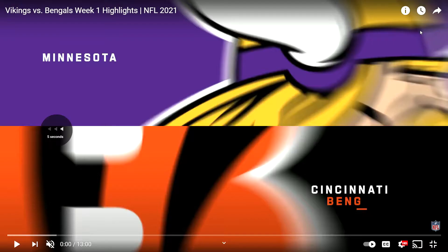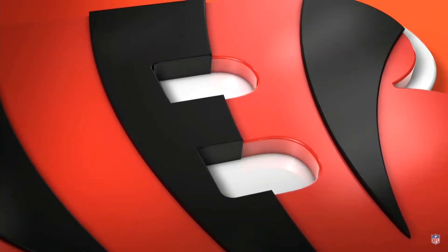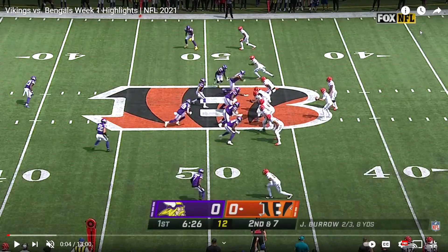Hello and welcome to Football Fanatics. I'm your host Vincent and today we're going over the Vikings at Cincinnati in week one. The Vikings here in a 4-3 look with the linebackers shifted to the top side of the screen and the linemen shifted down, presenting a much wider front. This will help neutralize a lot of Cincinnati's use of jet sweeps and stuff like that.